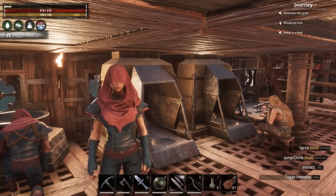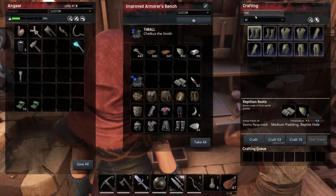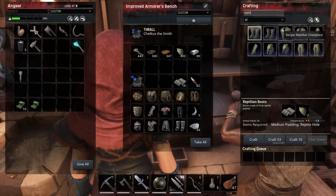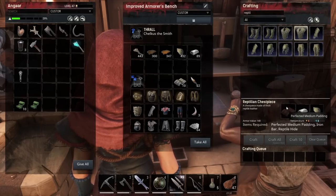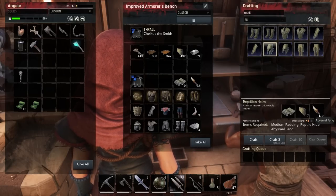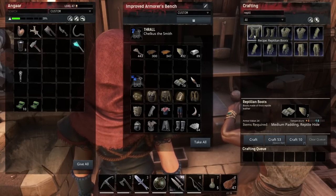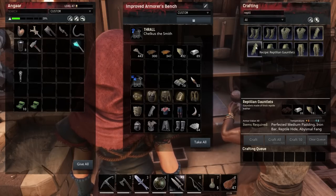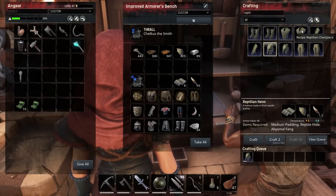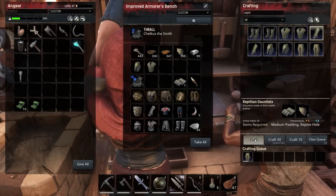Back at base — dropped all my stuff off. We're going to craft a set of reptilian armor just to see what stats it has after the 3.0 update. The purple pieces are the epic versions which need perfected paddings and are a level 60 thing. For the normal ones: medium padding, seven reptile hide, and several fangs. The head, chest, and legs all need seven fangs; the boots and gloves don't for the normal versions. Let's make head, chest, legs, hands, and feet.